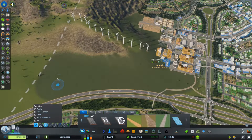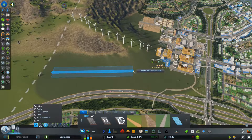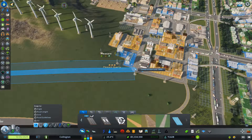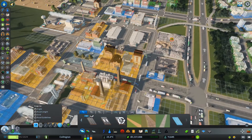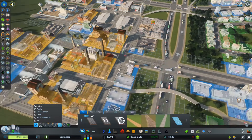It can actually be a pretty straight road. Industrial roads are usually very, very straight. So this is going to be the main road coming into here. Let's just pop it up to that entrance and continue down this way.